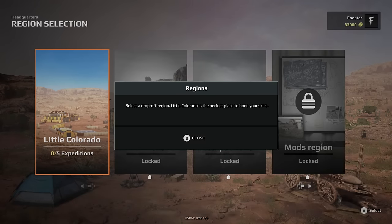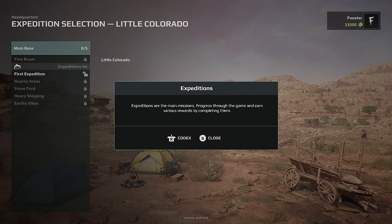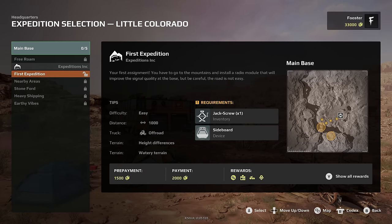Select a drop-off region. Little Colorado is the perfect place to hone your skills. So this is what we're working with — I'm guessing with five expeditions that's the starting area where we just were, then we've got Arizona and the Carpathians, which look very different from what I've seen. And there are mods as well! Alright, let's go to Little Colorado.